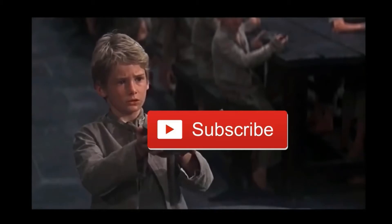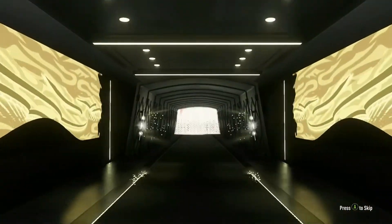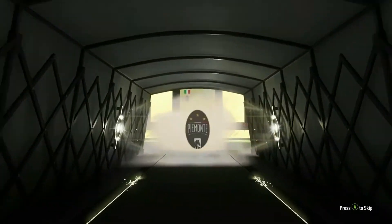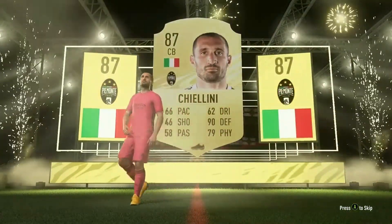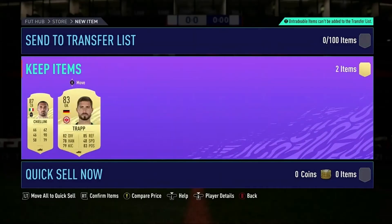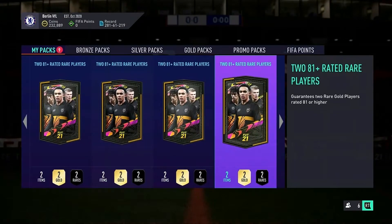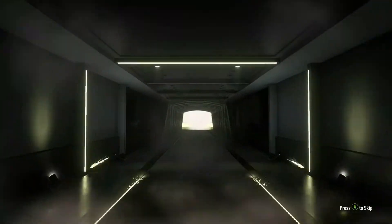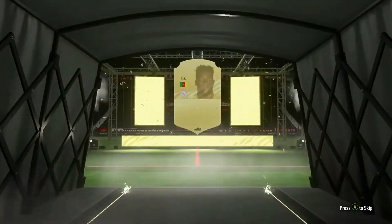Thanks everyone, the channel's been doing well lately with loads of views and watch time — let's keep it up. First pack: Italian centre-back Kielini, I'll take an 87. It's all about high-rated cards — I want three players I can use to get myself Bruno. Pack two is another high-rated player, I'll take it.